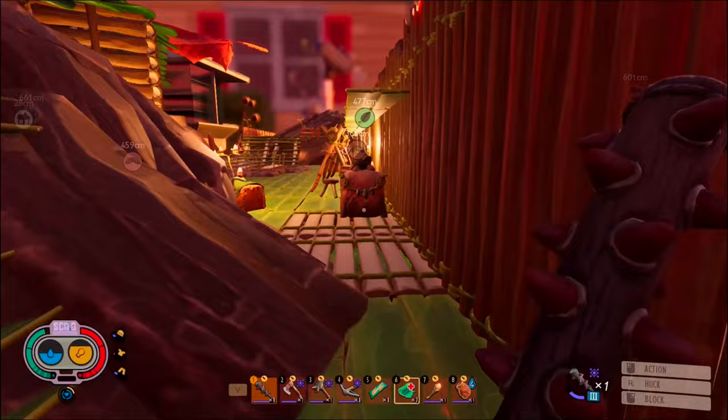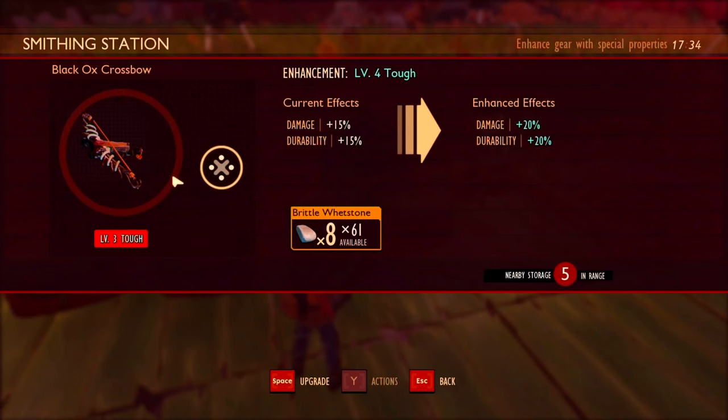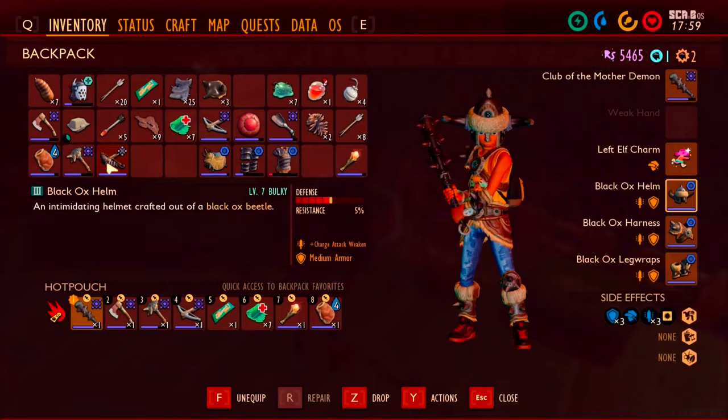Now Vatkus has all the ingredients he needs to create the full set along with the crossbow. He crafts it all, takes a quick look at himself, looks disgusting, and upgrades it to about level 7. Then he takes to the streets to try it out.